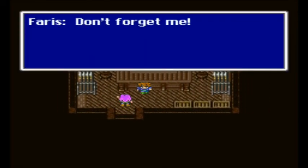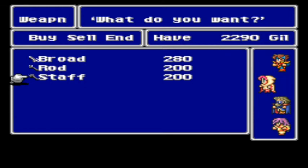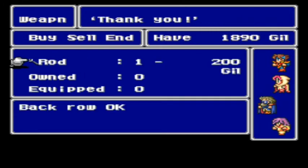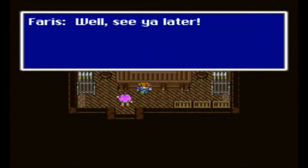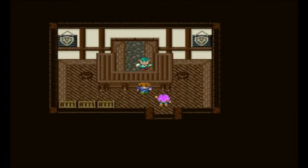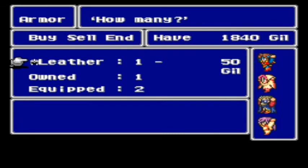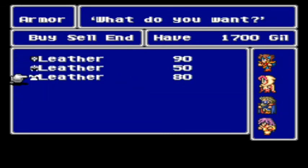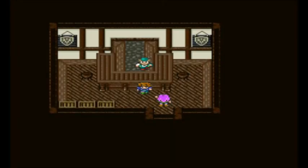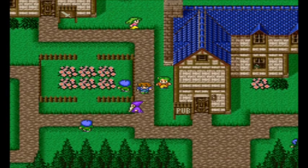Only certain job classes can equip certain things. So any party member brought forward can learn and use those items. Staffs are mostly for white mages; rods are for black mages or attacking mages. Master as many jobs as you can — some can take a long time, but there are some enemies that give a lot of ability points and make it quick and easy to master. You just focus on certain characters. So all my characters are decked out.